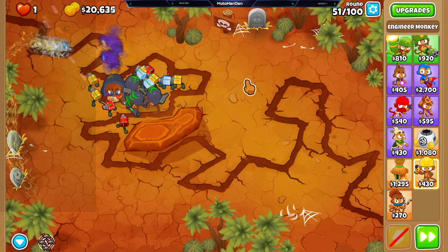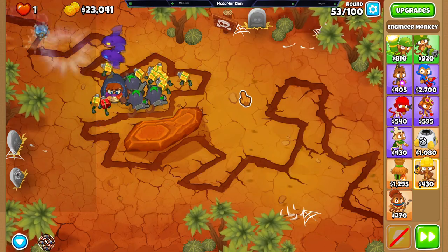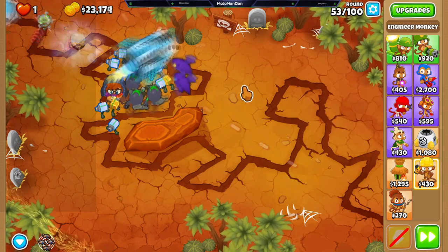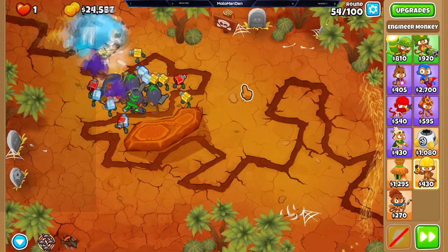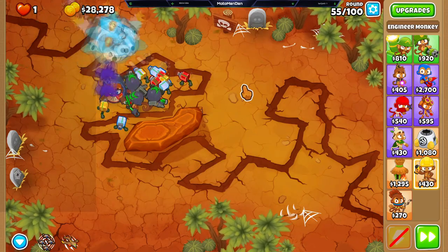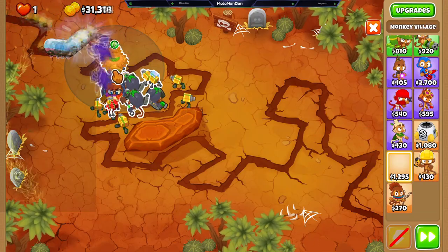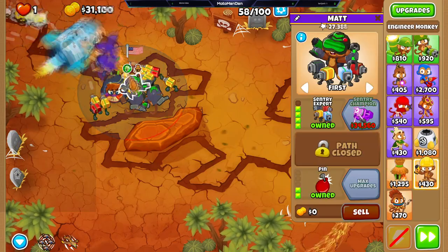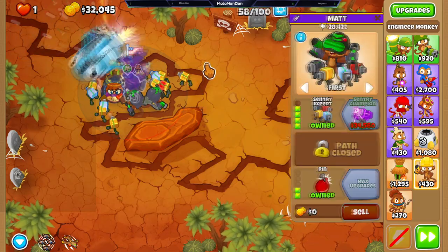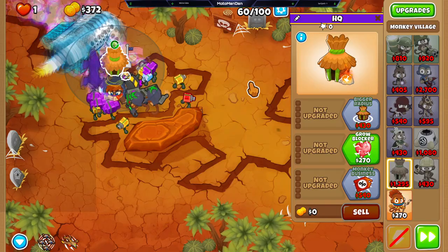Although Etienne does give camo detection, around round 37 is where you may have issues. You just have to watch and use your ability at the end of round 37 — there's a bunch of camo whites that come out. That's before Etienne gives camo detection to everybody else, because you don't have to rush camo detection; you can actually rush the Sentry Champion before needing camo detection.